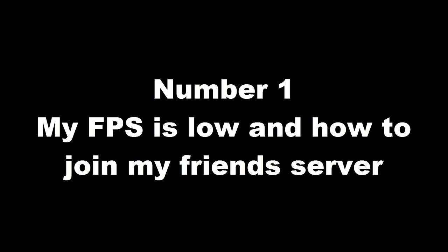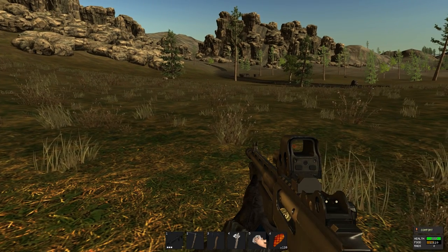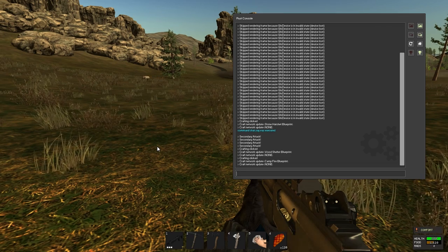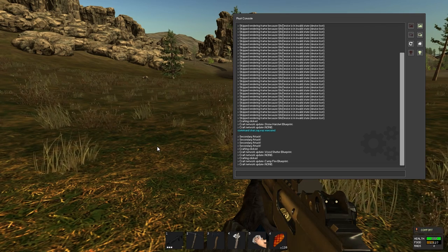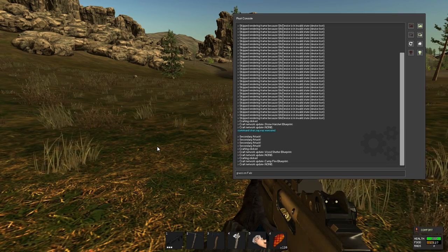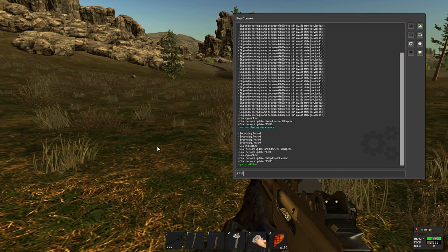Number 1: there's a console you can pull up by hitting F1 on your keyboard. If your game is running slow and you're low on FPS, one helpful thing you can do is turn off the grass by typing: grass.on false. As you can see, it now says grass false. To turn it back on, type: grass.on true.